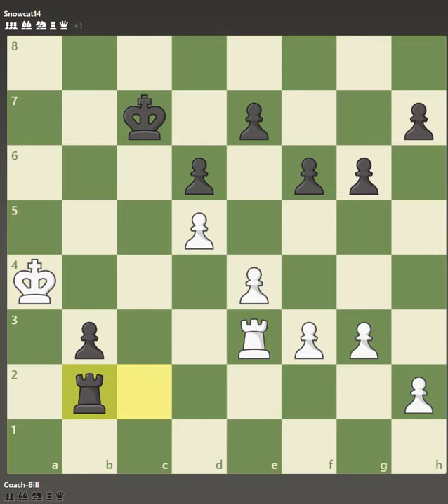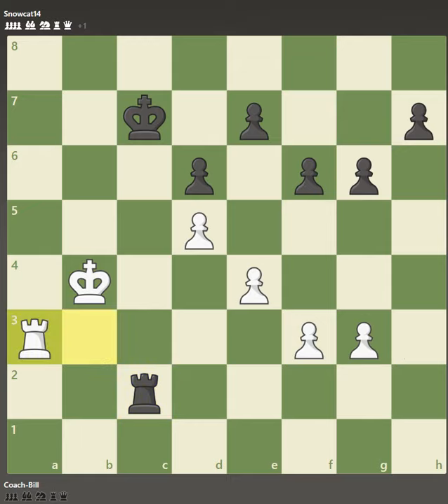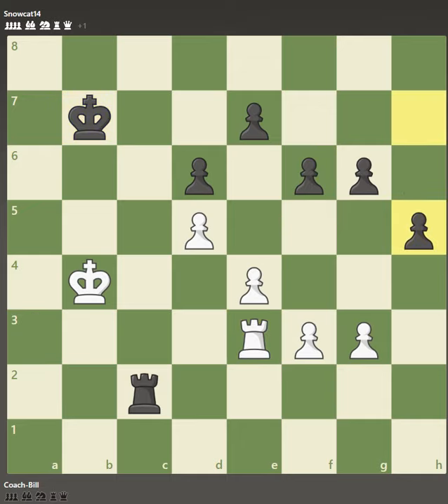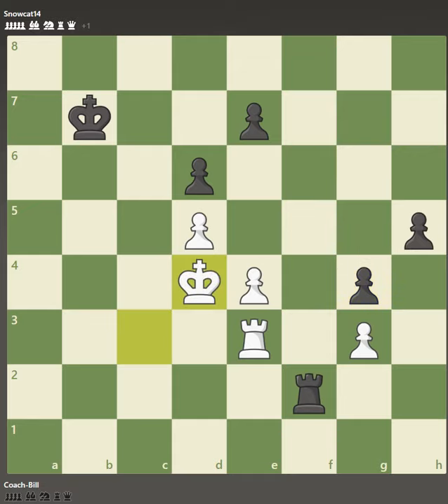I play rook takes because a rook trade will just lead to a drawing position, I think. But he grabs that. Time to get the king back over, but he cuts me off. Time to try to penetrate with my rook. He stops that, so I come back over this way. Now he's trying to activate his outside majority, and he's done that. I've got to get my king over there. That might have been a mistake — it might have been better to push — but it should work. White is close to holding now.